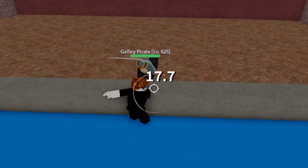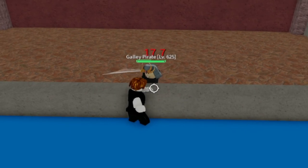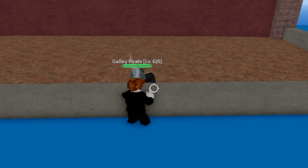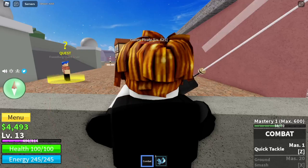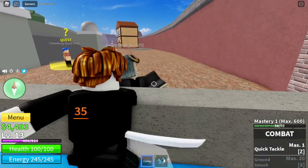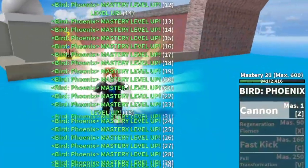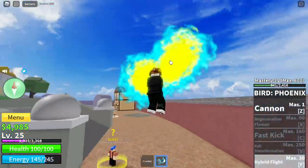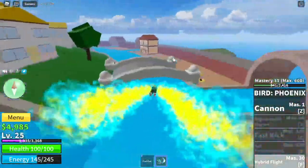There are no quests here yet, but you can start defeating the Gally Parrots. As long as there's a wall in between you, there is no damage. We allotted lots of stats on melee because we're going to use our left clicks first. Make sure to use the Z skill of your Phoenix Fruit when last hitting your enemy, because by doing this you will gain lots of mastery. With 31 mastery, we will unlock our flight skill — the hybrid flight. Now we can fly on different islands without needing a boat.